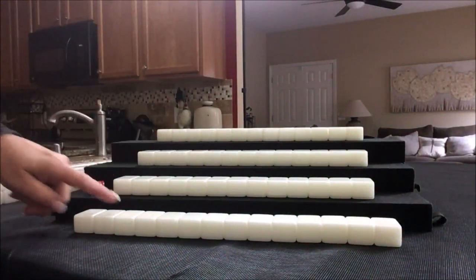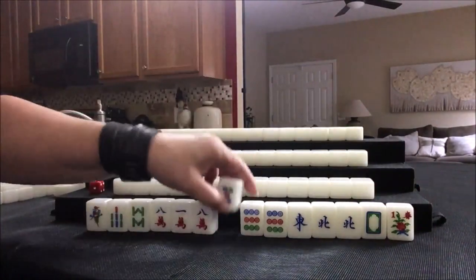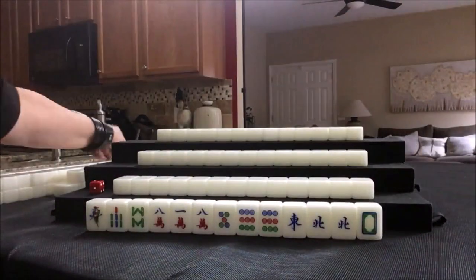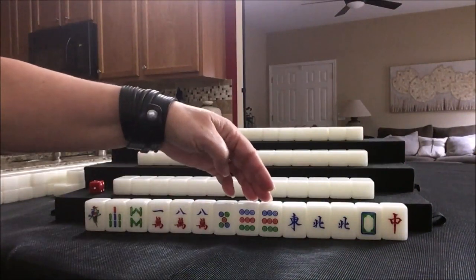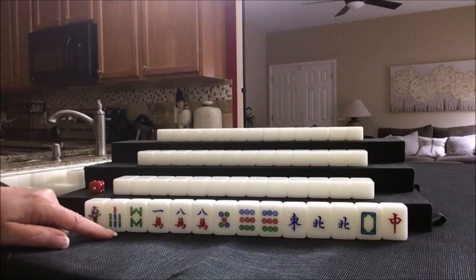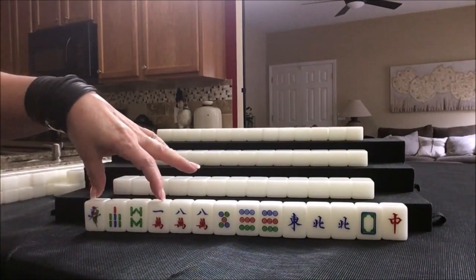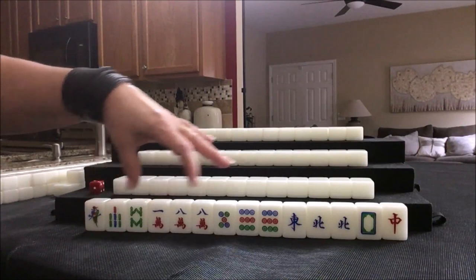Everybody has their tiles. Let's see what we can do for East. They have a flower, a pair of eights, pair of nines, pair of north. I think here I would try all-pung, terminal-pung. We do have two other terminals here — if we get a pair up and pung, that'll be another fawn. All-pung, terminal-pung, pung — maybe outside-hand.